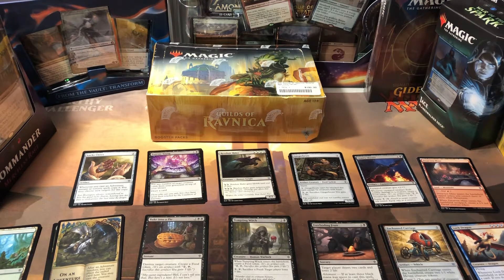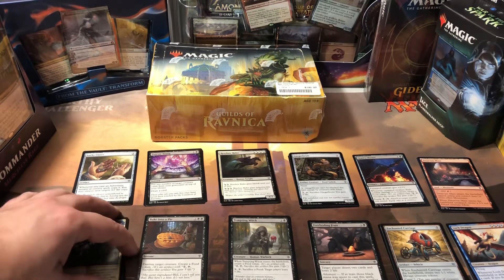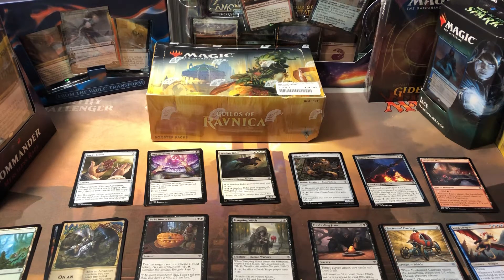Welcome back, everybody. It's almost 1 a.m. and I've got to get up for work in about 7 hours. I want to do a quick video — I probably won't get it uploaded tonight — about the draft tonight. It's Friday Night Magic. I did the Friday Night Magic draft, Throne of Eldraine again. I want to go over what I built, why, and how I did.